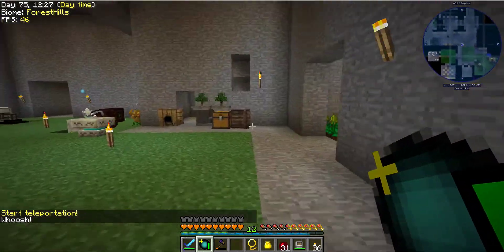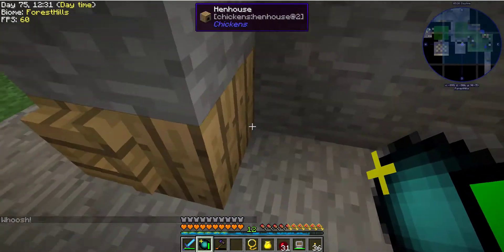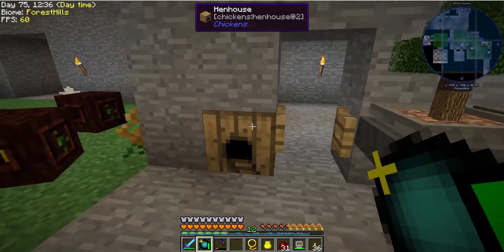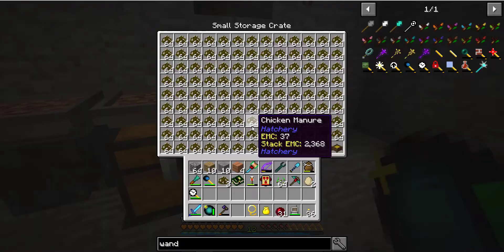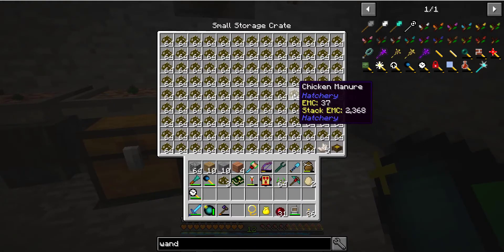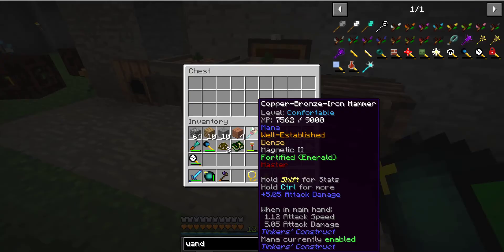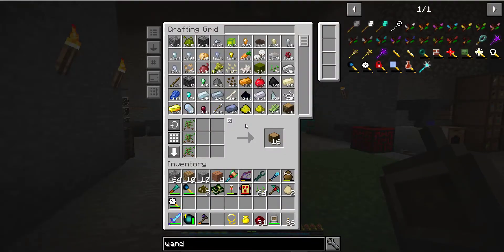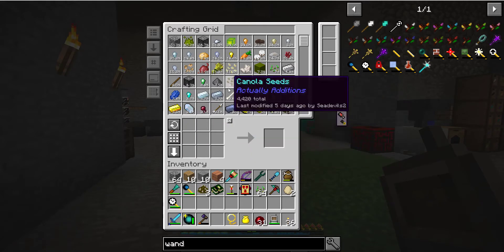In here I moved out all my chickens and got all that stuff out of here. I've got all that manure and I have no idea what to do with it. These are continuing to produce wood, which I still need for other stuff, although I did create wood essence so I don't really need the wood anymore — I can pretty much generate my own.